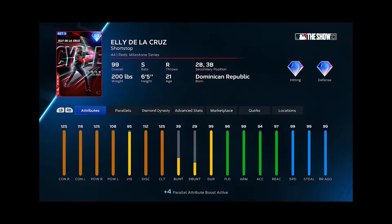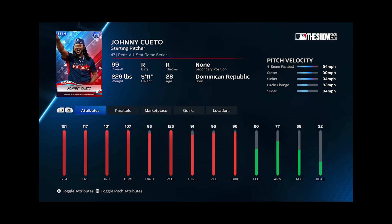Anytime I get an answer right, I get to add a hitter and a pitcher of my choice from that team to my squad. So I'm going to put Elly at Shortstop and 99 Johnny Cueto in the rotation.